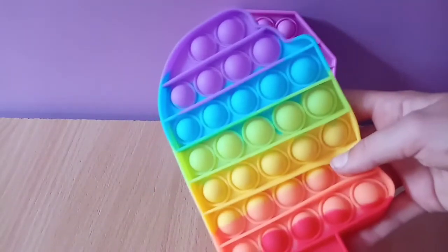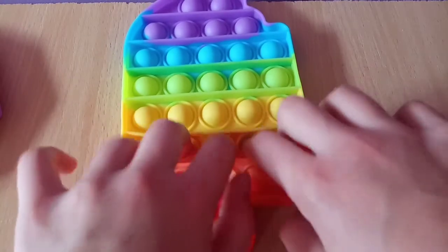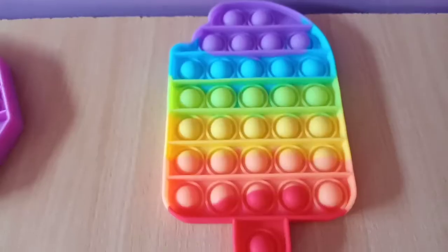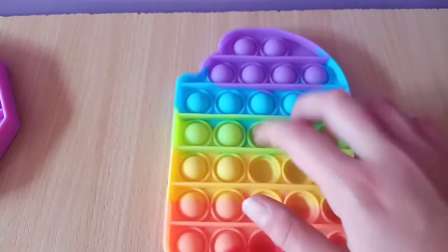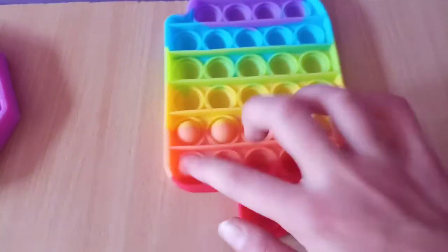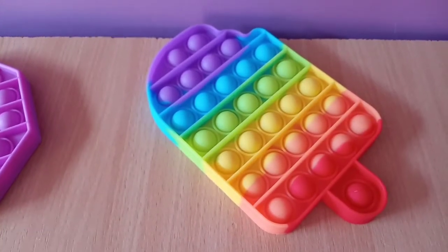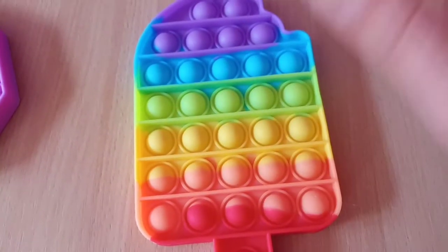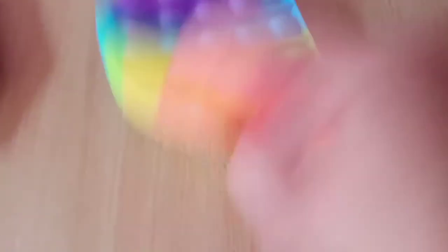This is my newest poppet — it's this cute little ice cream shape. It has a really quiet side and a really loud side. I love this poppet so much. Not only is it so loud and amazing, I love the colors and of course the shape. I give this poppet a 10 out of 10. I would like one side to be a little bit louder, but overall it's a 10 out of 10.